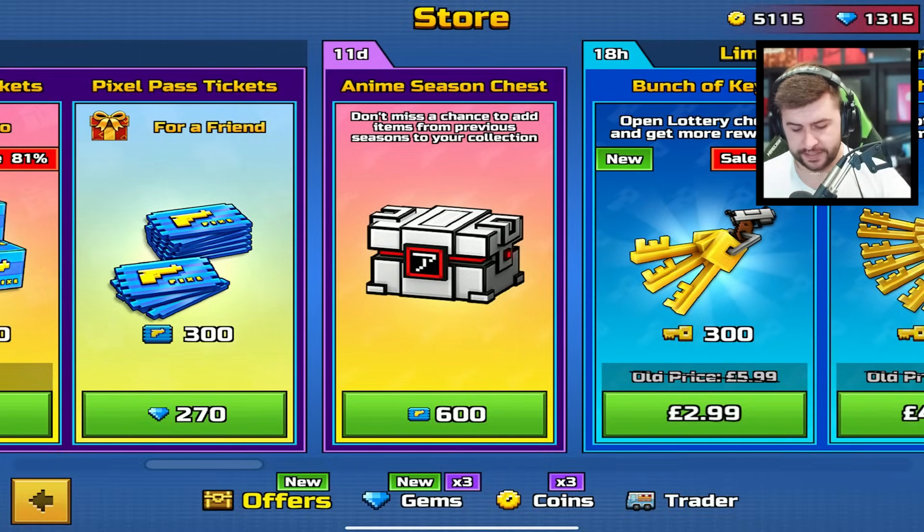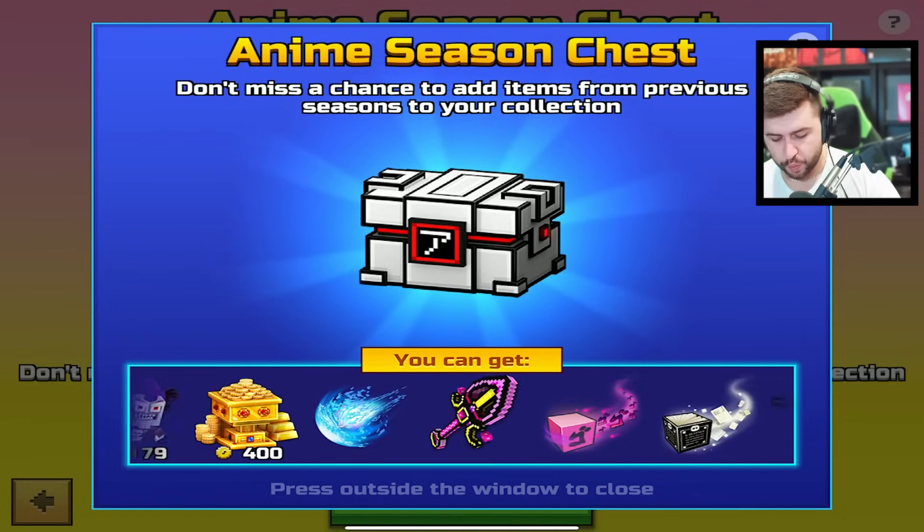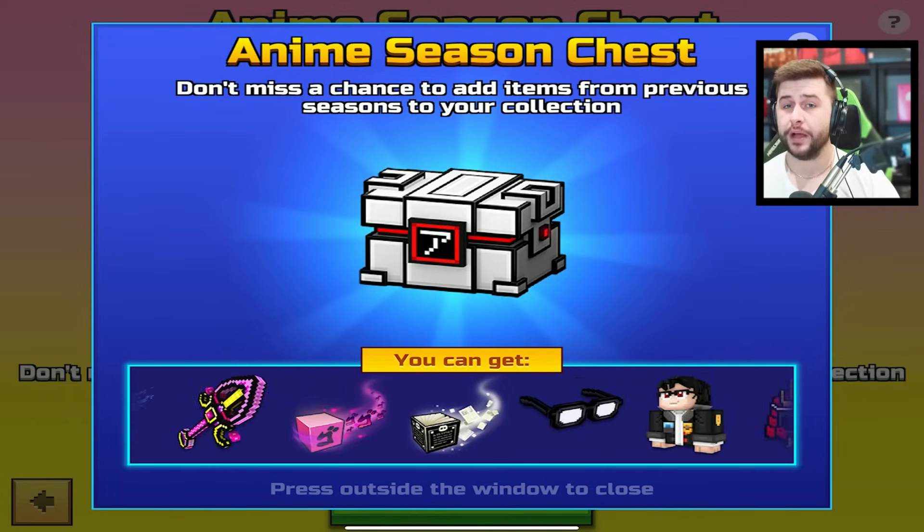And last but not least, I mentioned this in my previous video — avoid the anime season chests. 600 Pixel Pass tickets is not worth it. There are way too many skins inside of here. It's a very big gamble. Avoid this.